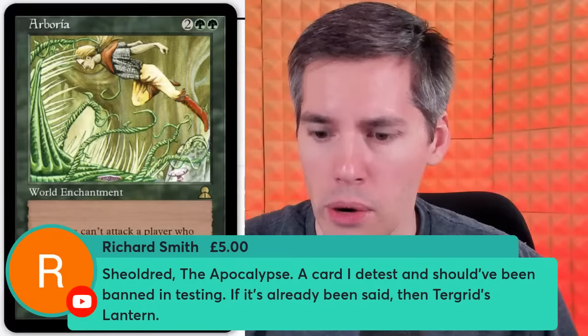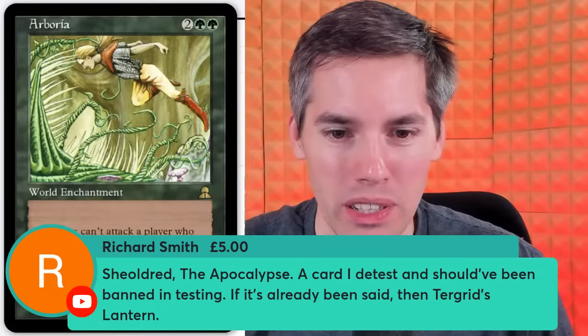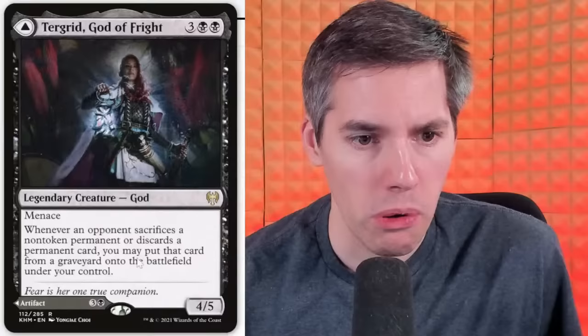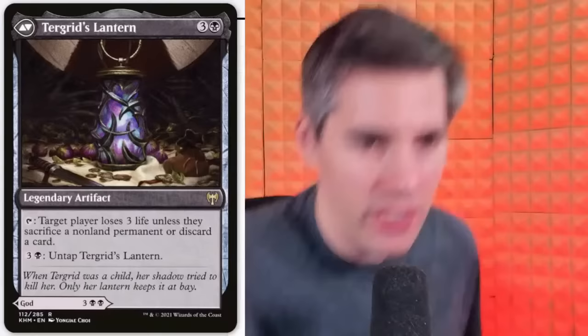Richard Smith with Children of the Apocalypse — we did that one. A card I detest and should have been banned in testing. Then Turgrid's Lantern — Turgrid, God of Fright, which is menacing. Whenever an opponent sacks a non-token permanent or discards a permanent card, you may put that card from a graveyard onto the battlefield under your control. The Lantern: tap — target player loses 3 life unless they sacrifice a non-land permanent or discard a card. You're forcing people to discard their stuff. The point of the show is punishing people for playing the game — you're actively making them do this thing or they lose.